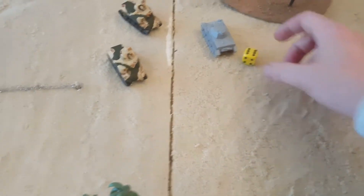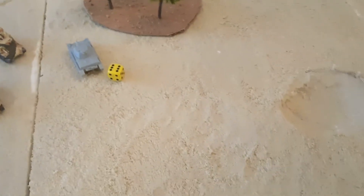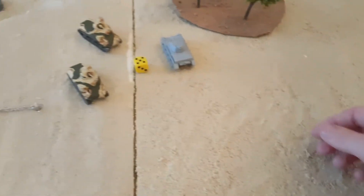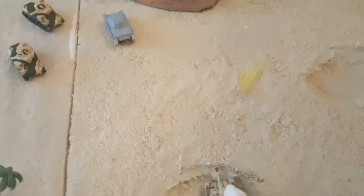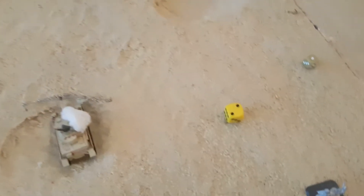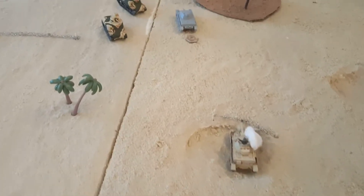One shot from the HQ Grant's main gun into the side armor of the Panzer IV — hits on a four. Secondary weapon misses on fives. Side armor three versus anti-tank nine — five-six-seven-eight not enough — three-plus to bail — bailed. The Panzer IV is bailed. The other Grant can't shoot at him due to forward-firing arcs.